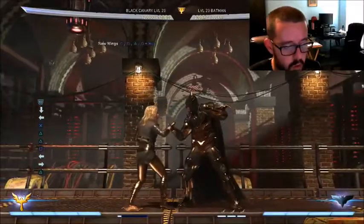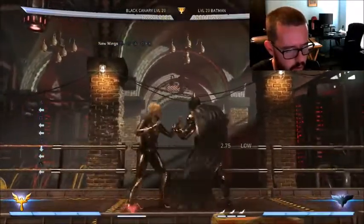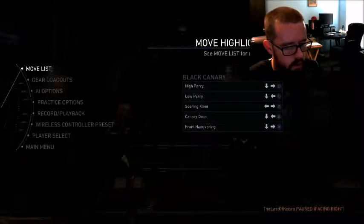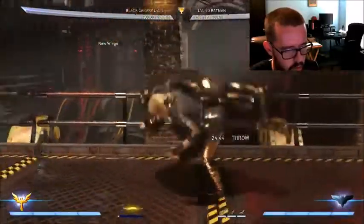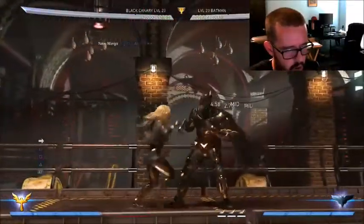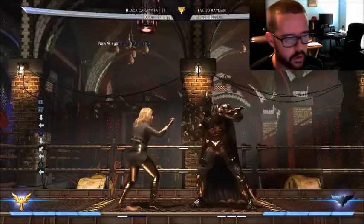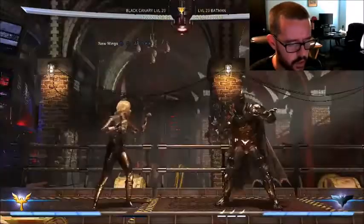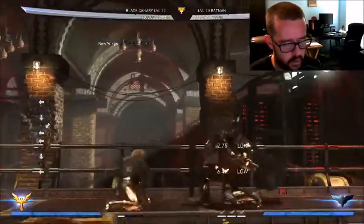Go for a nice little cross-up — it's going to be really hard to block. Obviously people see your handspring and could block, but then they've got to guess whether you're going low or going for the overhead. So it's going to be all mind games, which I think she really needed. She needed something in the neutral because that was what she was lacking, and now that she got it I think this will help her a lot. And then after the throw you could obviously go for a canary drop or something else. Her opponent's going to be like, what the hell's going on? I think it's going to be really fun now. Her back one is really good — it's forward advancing, low, and it low-profiles some stuff. Overall a really good change.